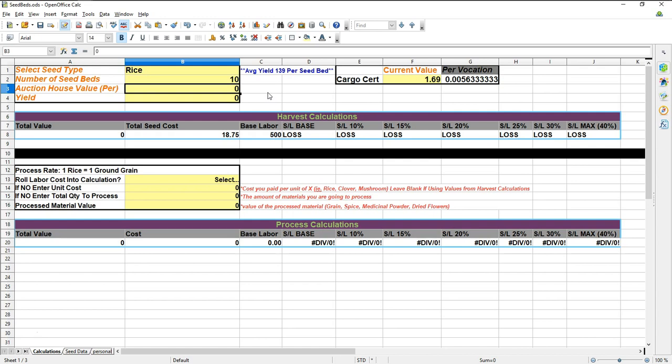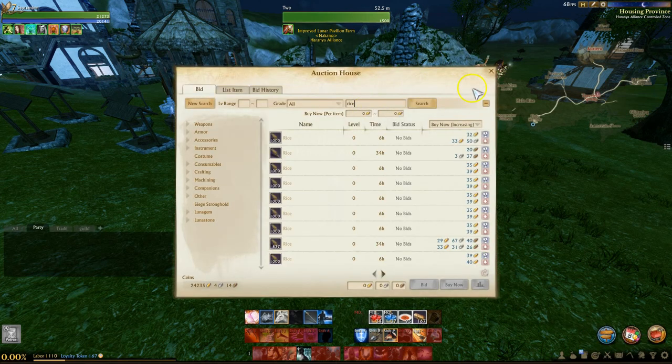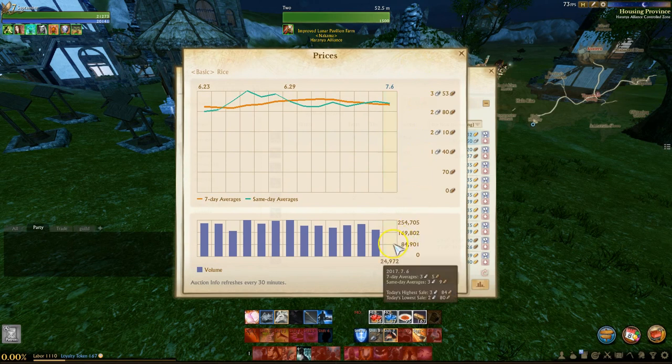I find it best to use the seven-day average versus the current lowest auction house price. To find that, type rice into your auction house, click the bar graph icon at the bottom right, and you'll get a pop-up window — simply hover over the furthest bar on the right for today's data. You'll see the seven-day average listed there, which is what I prefer to use. On my auction house at the time of this video, the current price for rice was 2 silver 65 copper, but the seven-day average is 3 silver 7 copper.